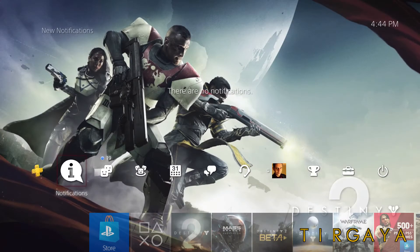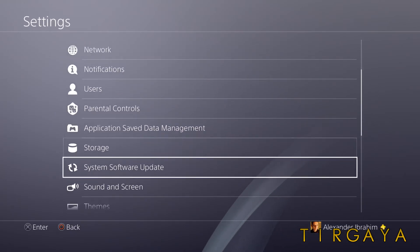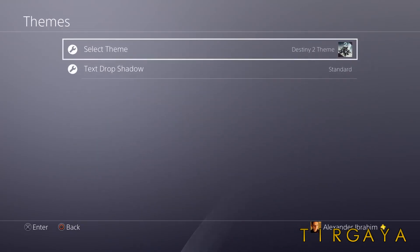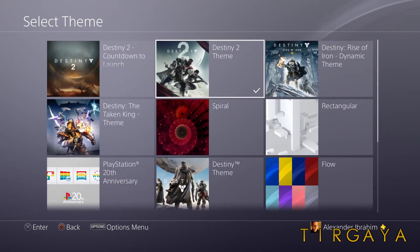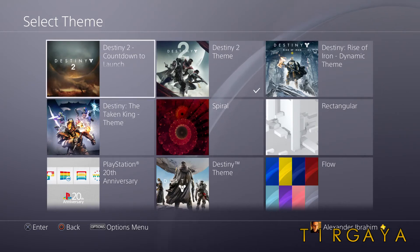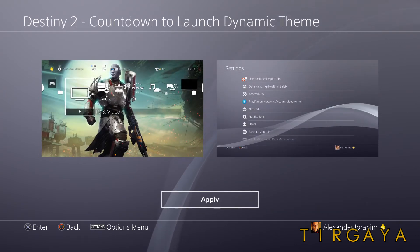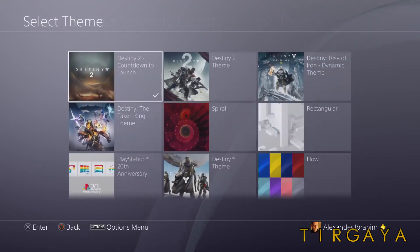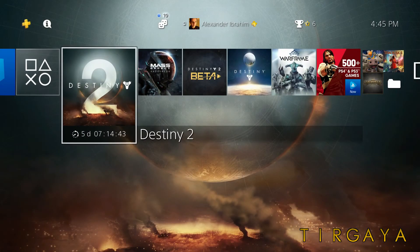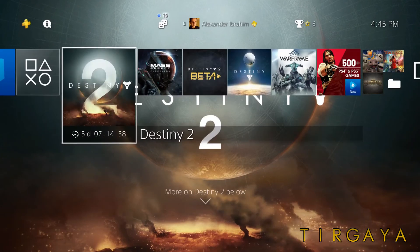After which, it should appear in your downloads and install automatically. Now, after that, you need to run over to your Settings. Click that, scroll down and pick Themes, and you will select Theme. You can see here I've got the pre-order PS4 Destiny 2 theme. And here's the Destiny 2 Countdown to Launch theme, which I'm going to go ahead and select. And Apply. And now I have the Destiny 2 Countdown to Launch theme happening right now on my PlayStation.